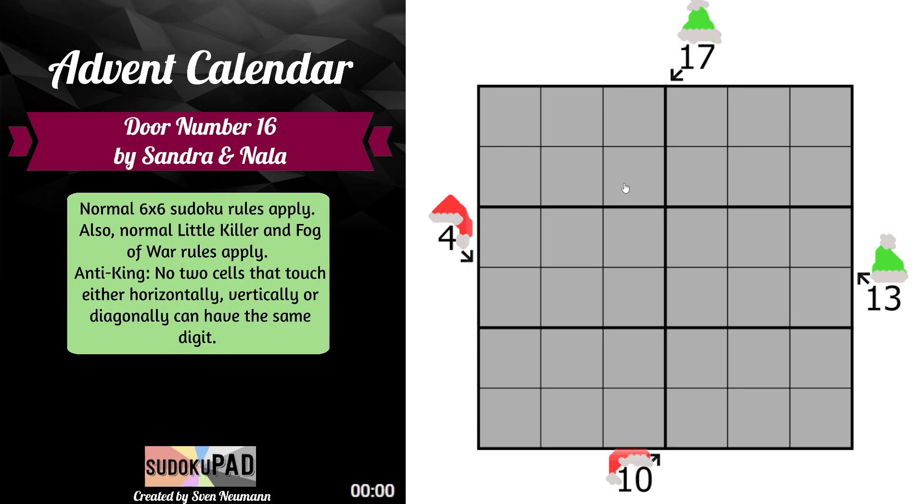Normal 6x6 rules tell us that any complete row, any complete column, any complete 2x3 box of the Sudoku will contain the digits 1 to 6 once each.